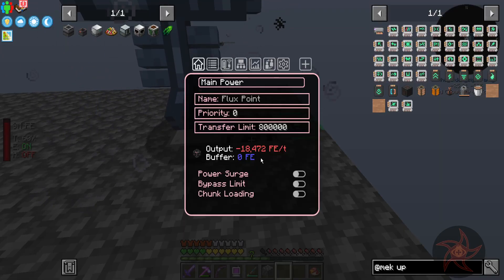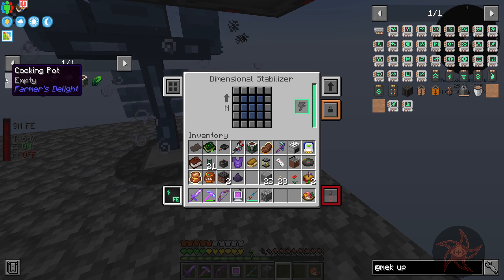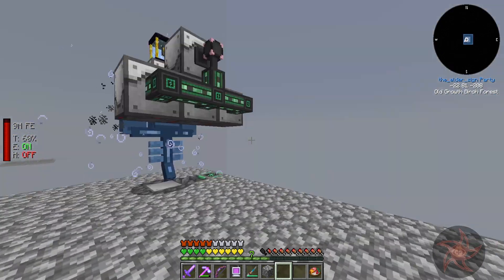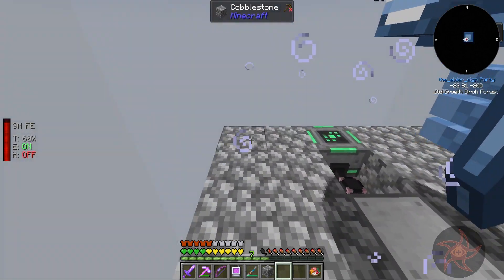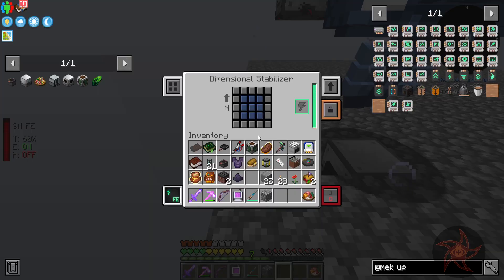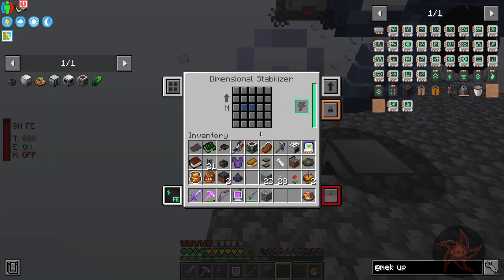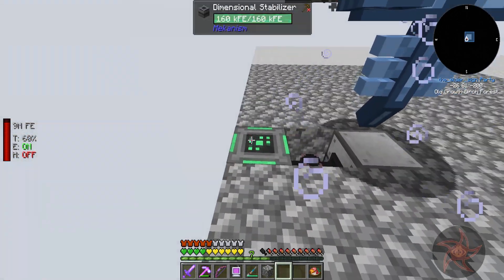It's 18,000 FE per tick — wow, these things are not cheap. I can handle it right now because I've got the gas spring generator running. Visual on. I got stuck in stasis for a second. North is that way. This covers the entire thing — so we're good.